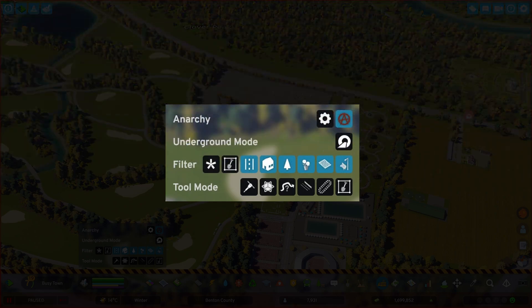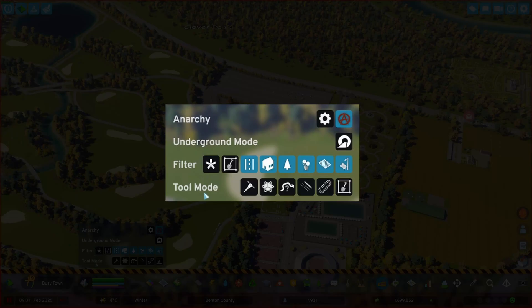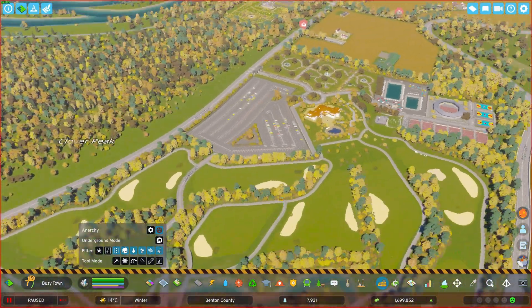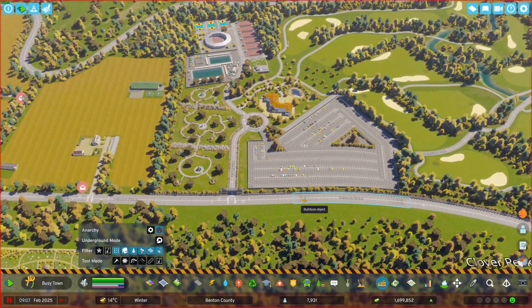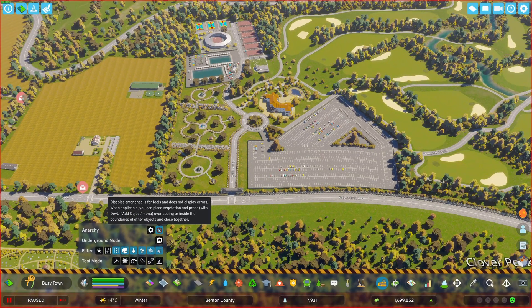From top left to right you have the anarchy toggle, underground mode, a bunch of filters like we saw in the Move It tutorial (linked in the description), and lots of tools which are useful in their own ways. Some of them also work in conjunction with each other. Anarchy plays an important role if you have used anarchy while placing things in your build.